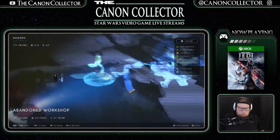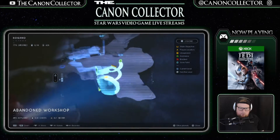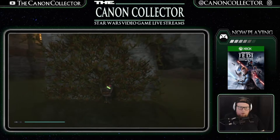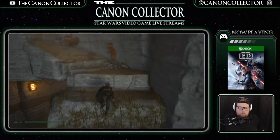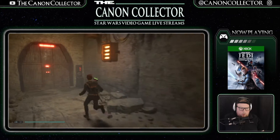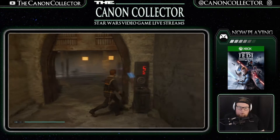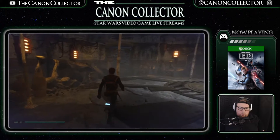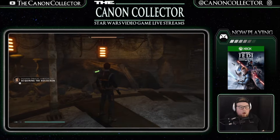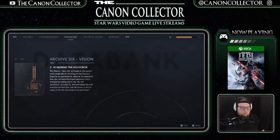The abandoned workshop. Looks like we go up this little spiraling staircase and then we've got some things we can do up there. Something interesting I haven't played around with yet is all the bodies of water — can you dive into all of them? Is there stuff under the surface? BD breaks in. What do you see, BD? 'My friend, I flew with all haste to Coruscant and presented my findings to the Council. Despite my persistence, despite my research, they do not take this threat seriously.'